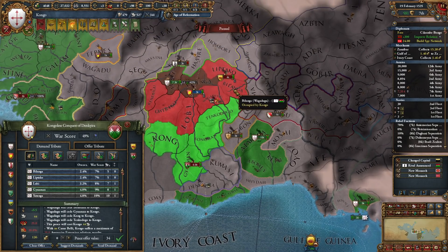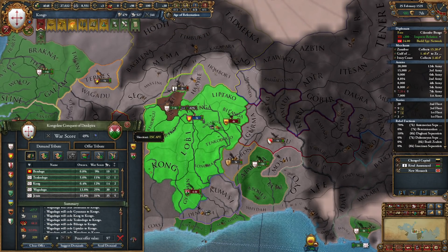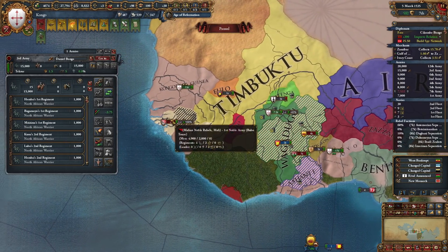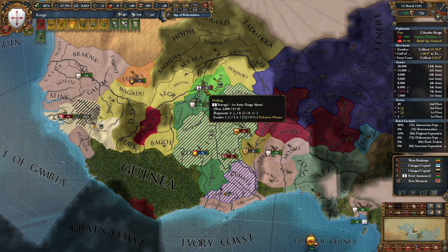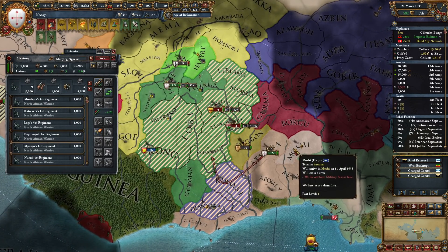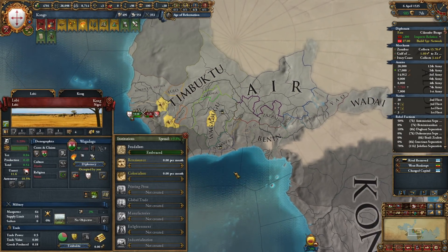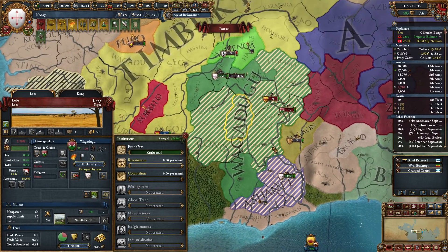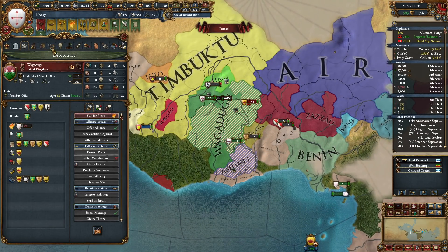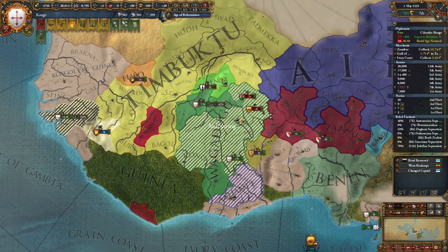Mr. Wagadougou — I guess I will almost fully annex you. Let's leave our troops over here and save Mali a bit. Where was the gold over here? Oh, there it is — it's the Lobby province. Let me get more gold. Talking about gold — what is our inflation? It's pretty high but it's not a big deal yet.